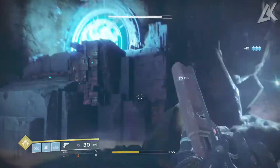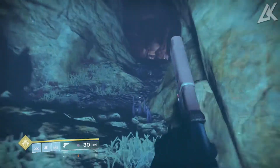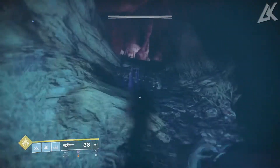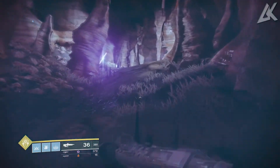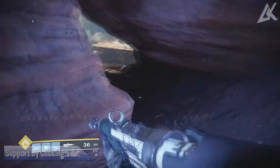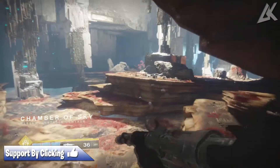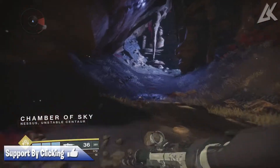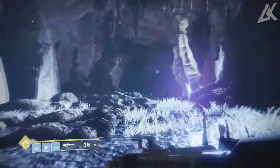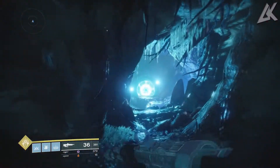Just keep going back and forth between the zones as many times as you want — this will rank you up pretty fast. Once you have 20 Nessus tokens, go back to Failsafe and rank up your faction. She will give you a legendary engram that will boost your light level, and sometimes the chests also drop legendary engrams. I was able to get a legendary engram from the chests and got a bond and a chest piece.